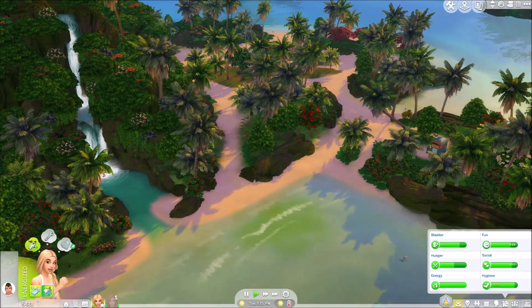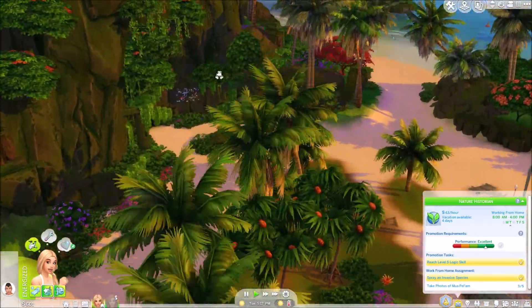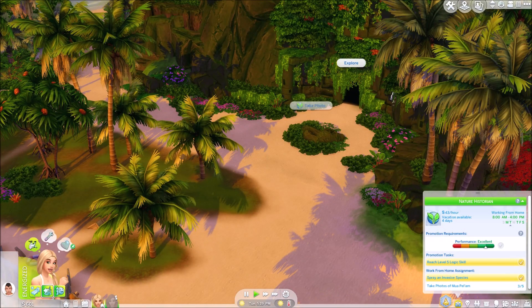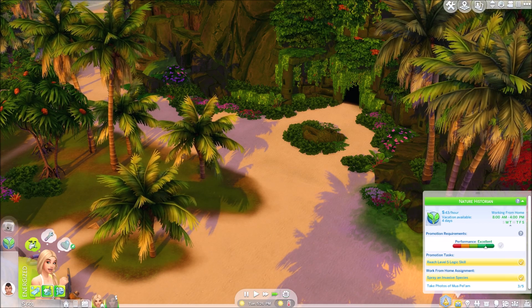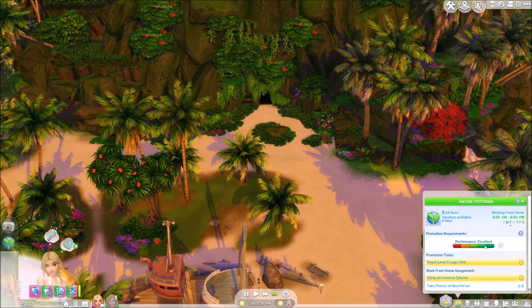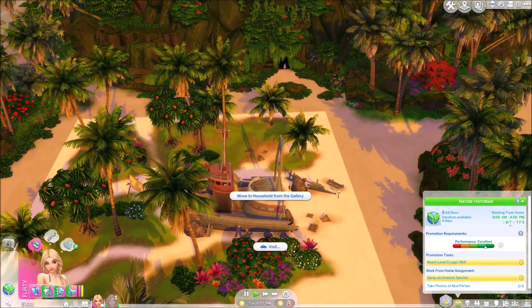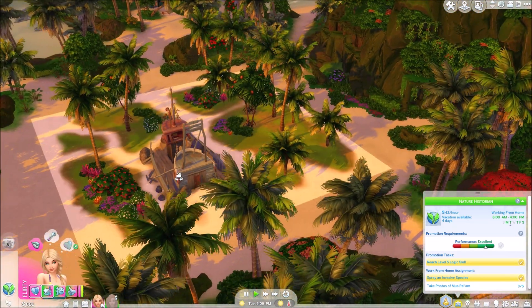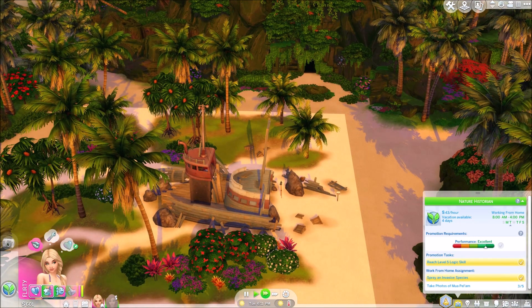How's she doing with her career? She needs to take two more photos — that's fine. Let's go in the cave again. I wish this would unlock something. I wish it was like the cave in Granite Falls where we could unlock somewhere — that would be very cool. Is this a house? I don't understand. Yeah, this is a house — I want to live here. I'm going to visit afterwards.